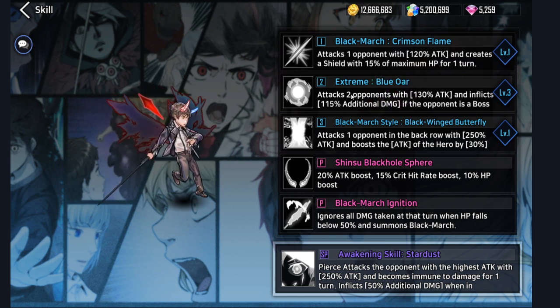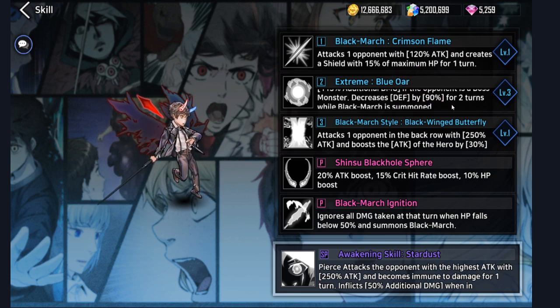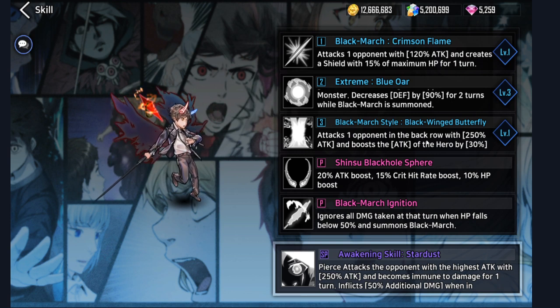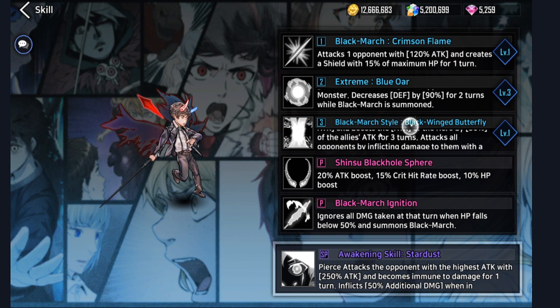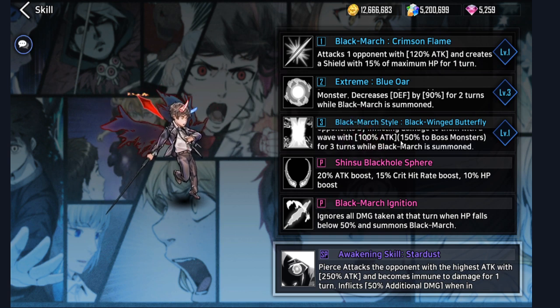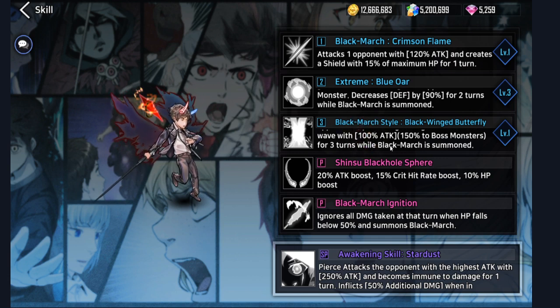And then his second attack attacks 2 opponents with 130% attack and inflicts 115% additional damage if the opponent is a boss monster. It decreases defense by 90% for 2 turns while Black March is summoned. And then his third ability attacks 1 opponent in the back row with 250% attack and boosts the attack of the hero by 30% of the ally's attack for 3 turns. It also attacks all opponents with a wave at 100% attack, 150% to boss monsters for 3 turns, while Black March is summoned.